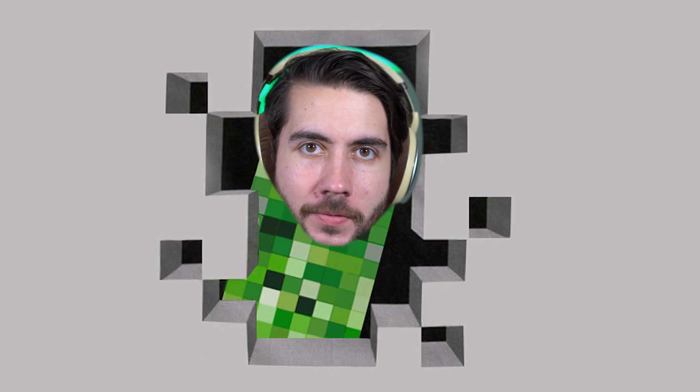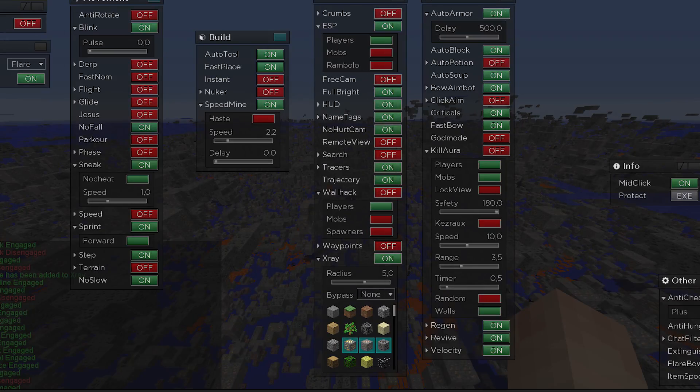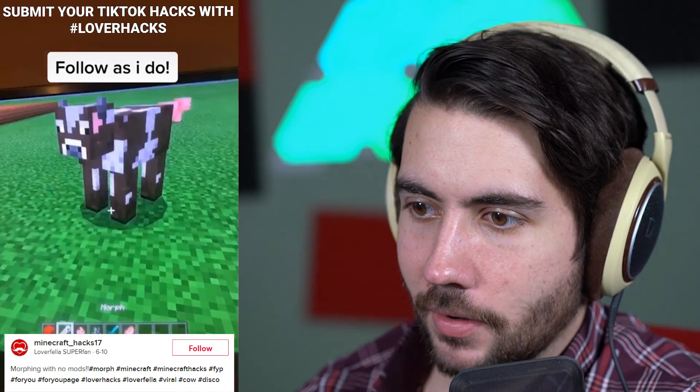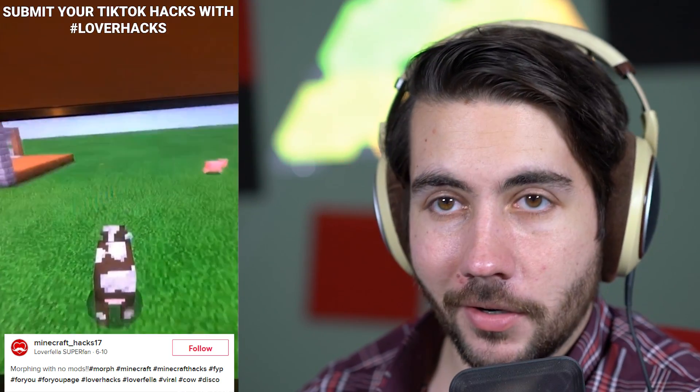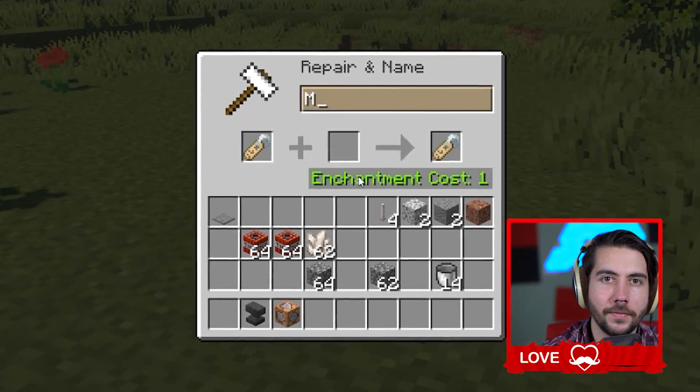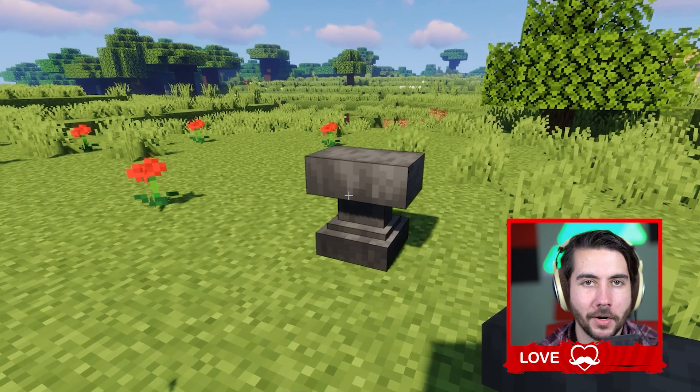What if I told you that you could turn into any mob without using a mod, without a hacked client, without cheating, without using slash disguise on my server? Name yourself 'morph', use this command block — and then you're turned into a cattle. It might be a little glitchy. Very quick tutorial, but this could be game-changing. We're gonna name ourselves 'morph' — beautiful.